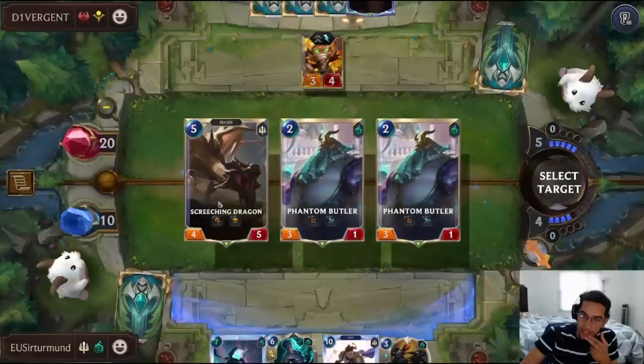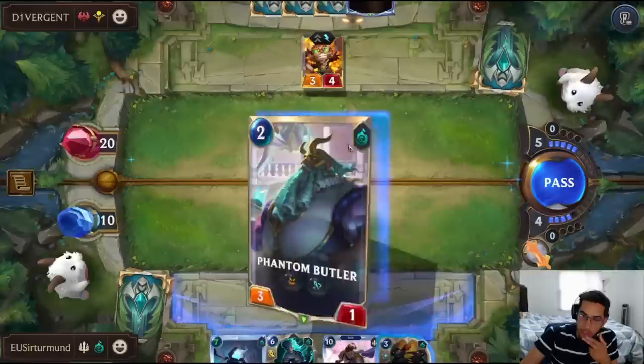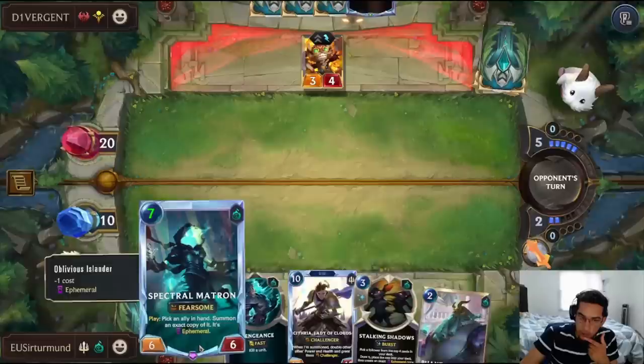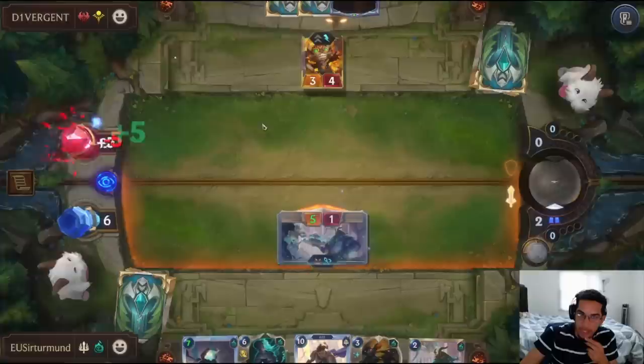Phantom Butler is not bad. I wish I would have gotten the Screeching Dragon — it would have been so good, but it is what it is. We only need to survive one turn so that we can do Matron into Citra and clear his board. We can push this 5 damage here. How good is that? The opponent is going to be able to deal 1 damage to us.